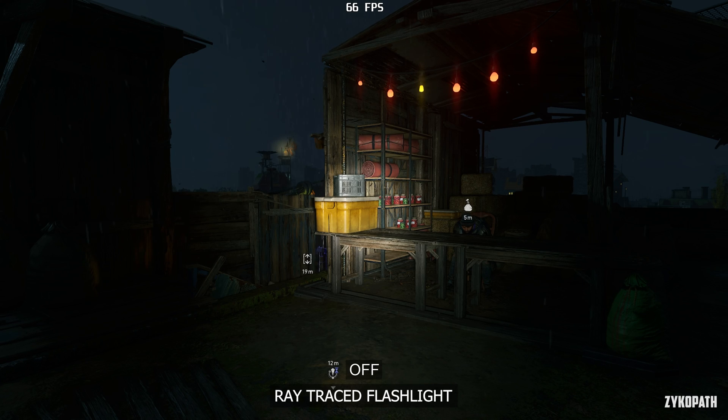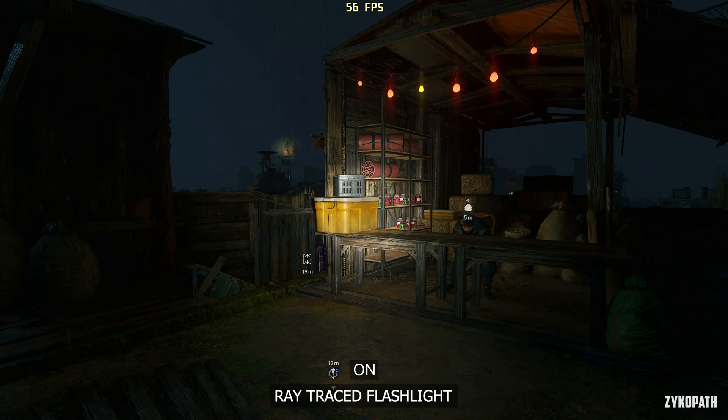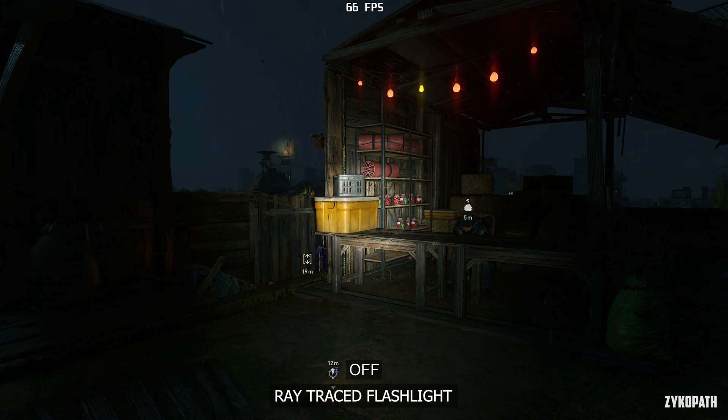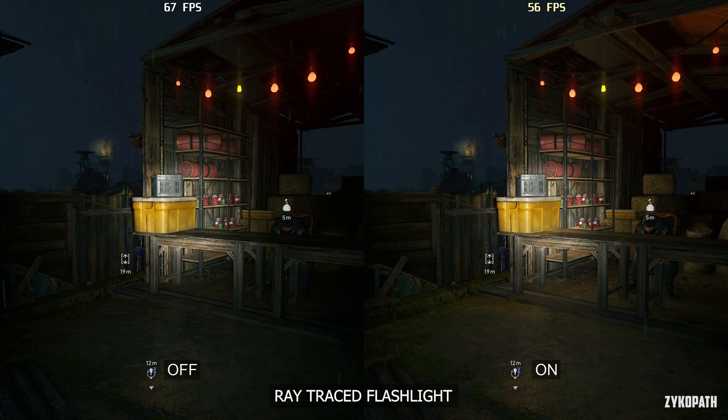The ray traced flashlight setting has a very nice look to it but at a very high cost to FPS — to the point where even if you have the setting enabled and the flashlight turned off, your FPS will decrease. So disabling this setting is a no-brainer.